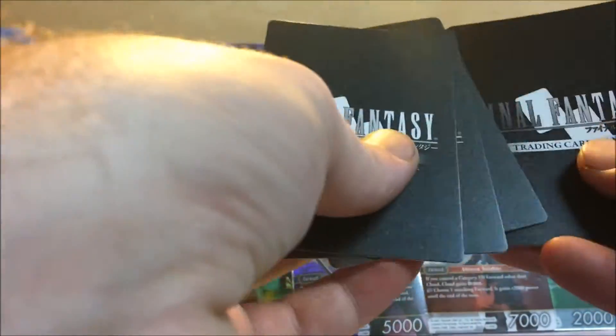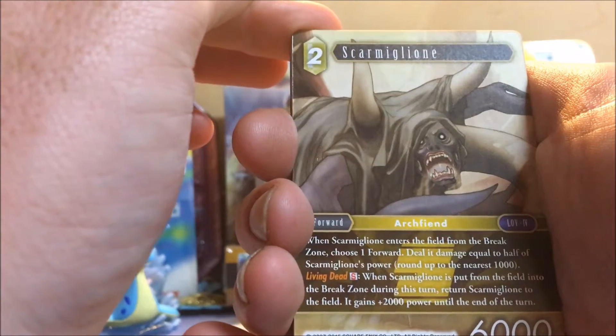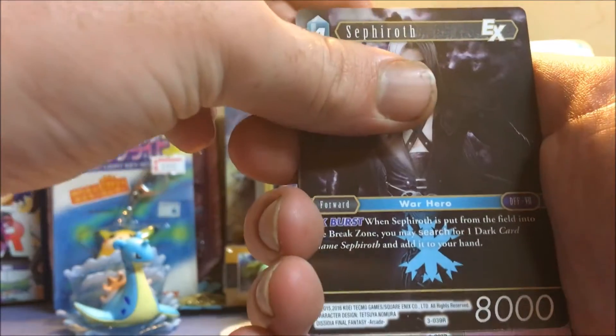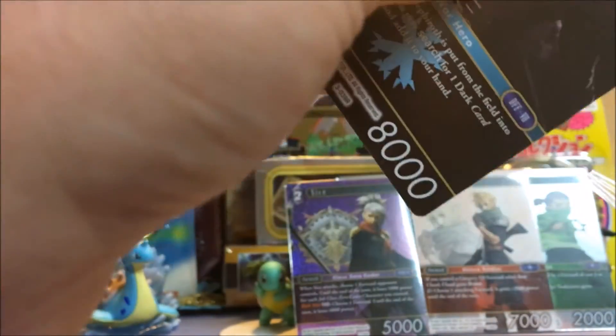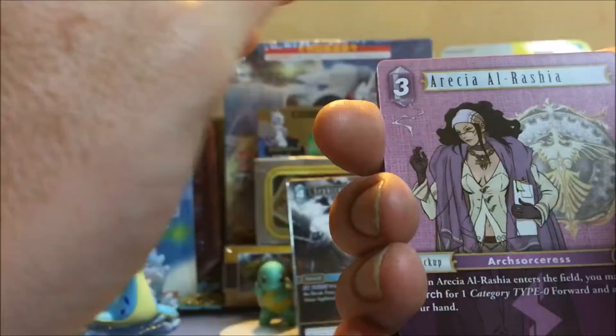One, Two, Three, Four — these cards feel really weird as well I have to admit, but the artwork is amazing. We got a Scramigra, a Sephiroth — I called it! EX. I don't know what that means but in Pokemon that means good. So I'm keeping him either way because he is Sephiroth. Sephiroth is bae. So we did get the Sephiroth — now we have Cloud and Sephiroth. How many times can I say Sephiroth in this video?